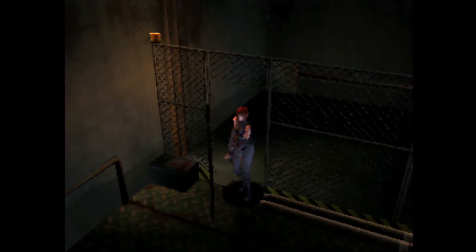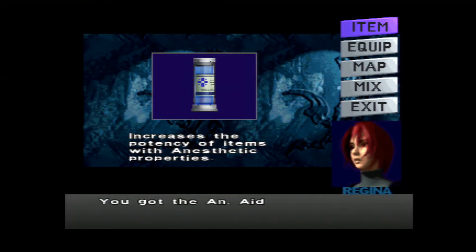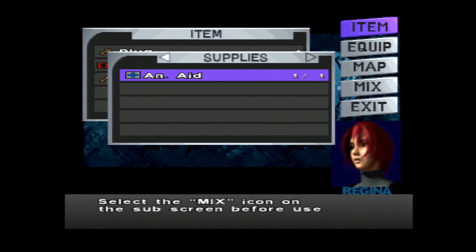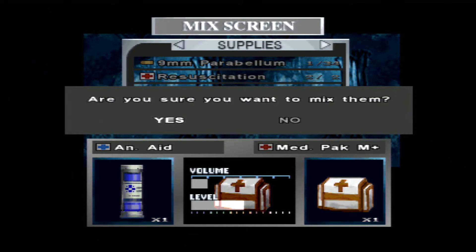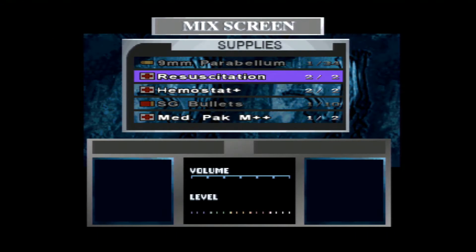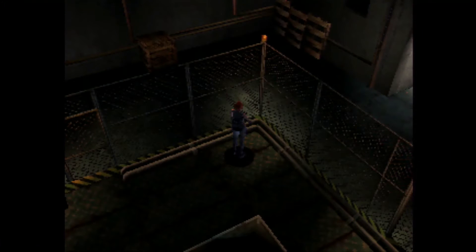Oh, it's an aid — increases the potency of items with anesthesia properties. I need to mix that but I don't have any more darts. I basically just wasted that because the mud pack was already maxed out. Oh well — you live and learn.